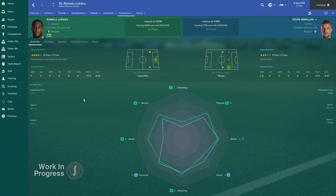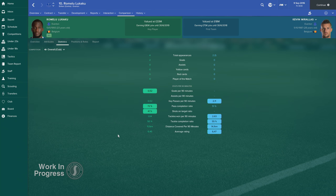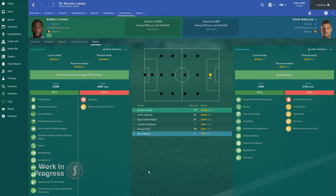In addition to the improvements in player personalities, interaction and progression, we've revamped the player and staff comparison screens. There is now a lot more information on the overview screen, including star ratings and a clickable coach report, as well as their season stats.